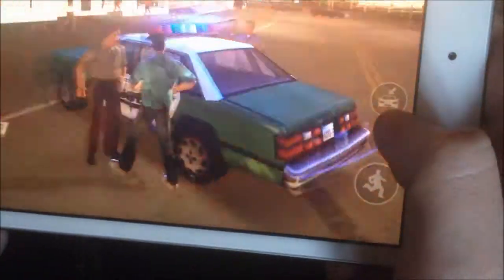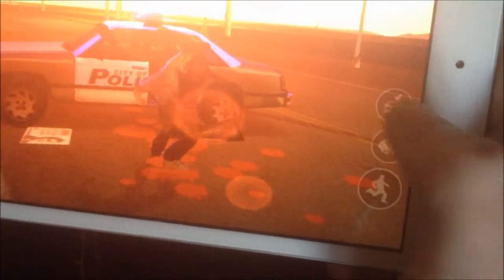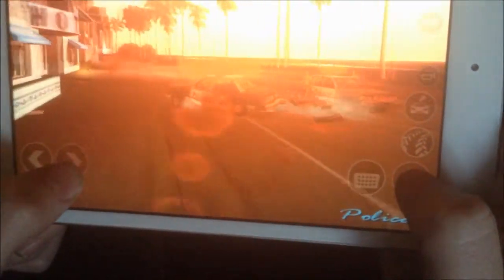So yeah, here is of course the day stuff and things in the game. And if we go down a bit we can see the steering pad right here — you can punch people with the little fist right there, you can take cars, and you can even take the police car.